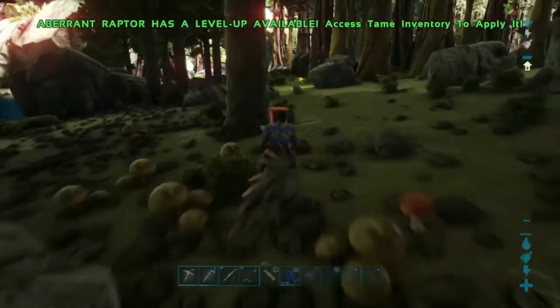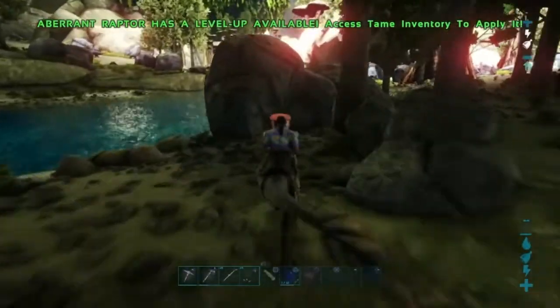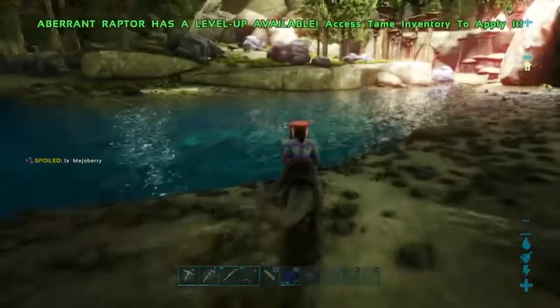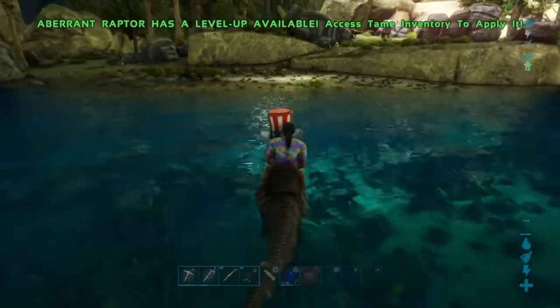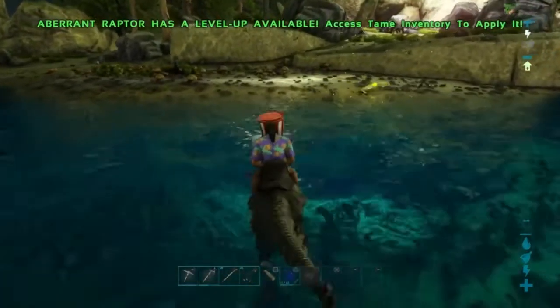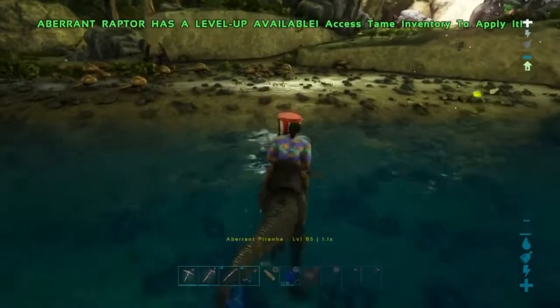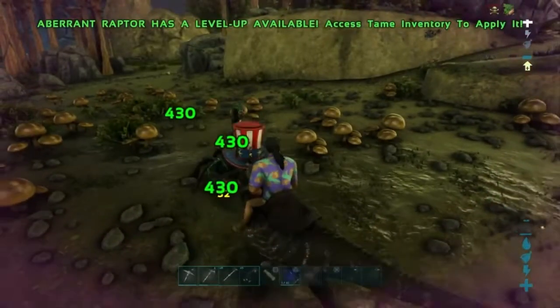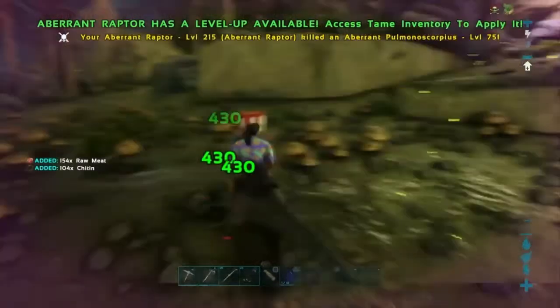Okay, here we are at the metal. I didn't bring the Ravagers — I probably should have. We have to go around this way because I don't see any bad guys, other than that piranha and this scorpion. But you can see there's a bunch of Spinos and Carcanos here.